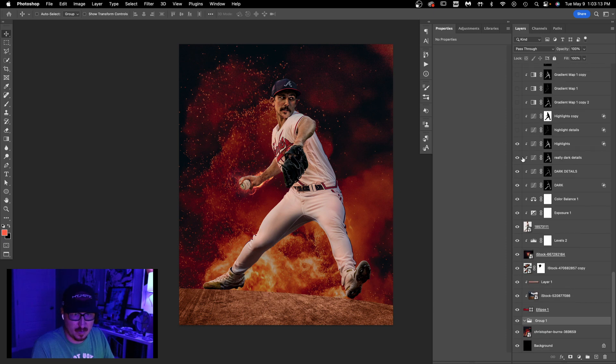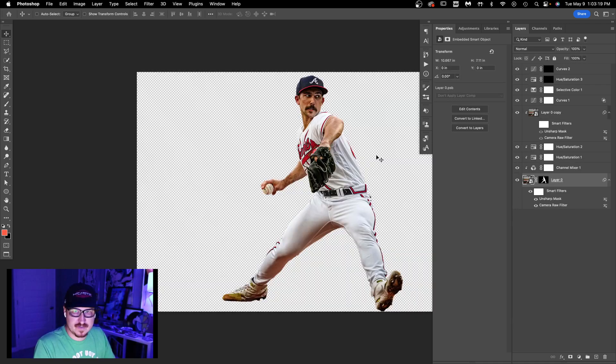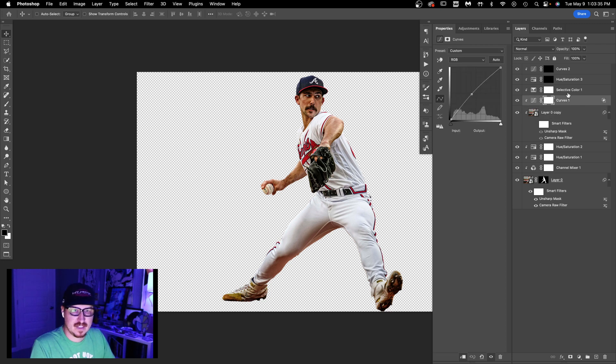Everything starts with the player, which already has some editing done to it. I'm not going to go too in depth into that — it's pretty much what I do for everything. It's one of my filters or actions, then I add another layer on top just to make the colors match the original photo: a low curves layer to brighten up the darks, some selective color to boost the colors, and hue and saturation plus a curves layer to brighten his eyes.